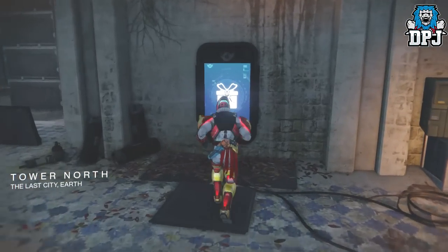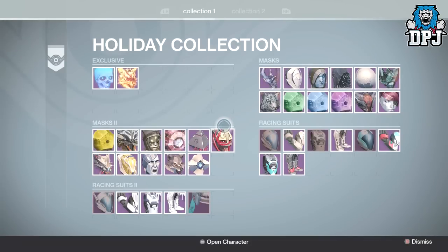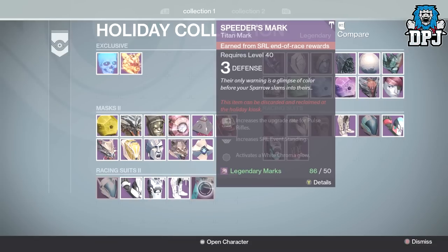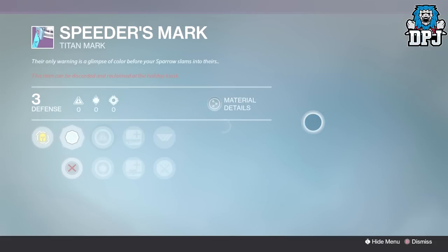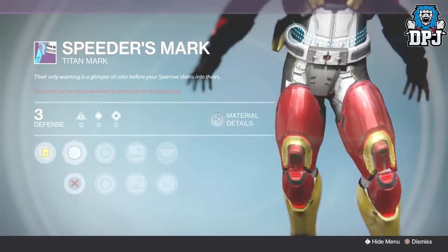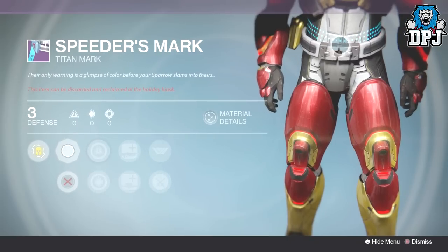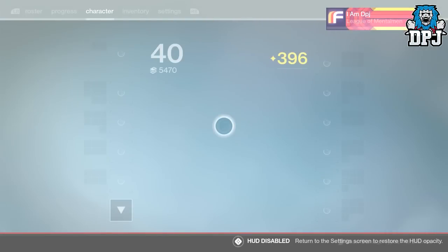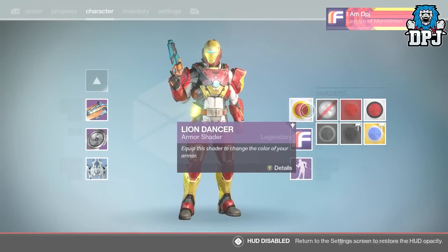Another great class item, which you probably have if you played Sparrow Racing League — you want to go to the main vault where you get your armors from, near the Shader and Emblem vault. It's the Speeder's Mark. I never got this one during Sparrow Racing League — you can probably still get it in private matches, I'm not sure. As you can see, it's basically just a sash, which is perfect for this suit.